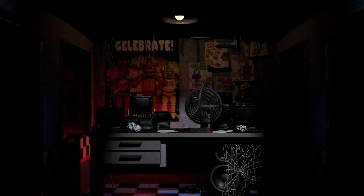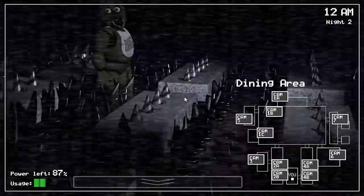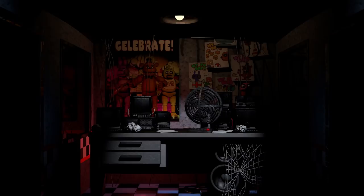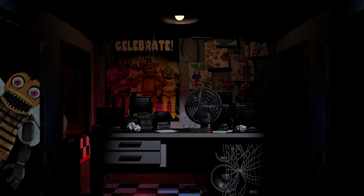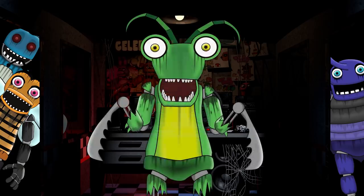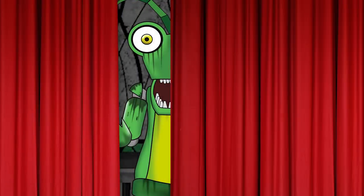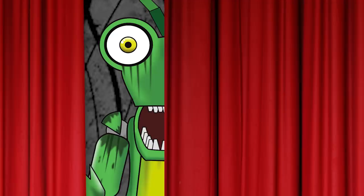Now we come to the core gameplay segment. The gameplay is modeled after the classic FNAF formula of observation and management. Throughout the night, the security guard character has been fending off all the crazed animatronics — Bella Bee, Roy the Rhino Beetle, Alex the Ant, and now Melvin Mantis. Throughout the night Melvin would be waiting patiently behind their out of order curtain, waiting for the other animatronics to put pressure on the nightguard, and then striking when the time was right.